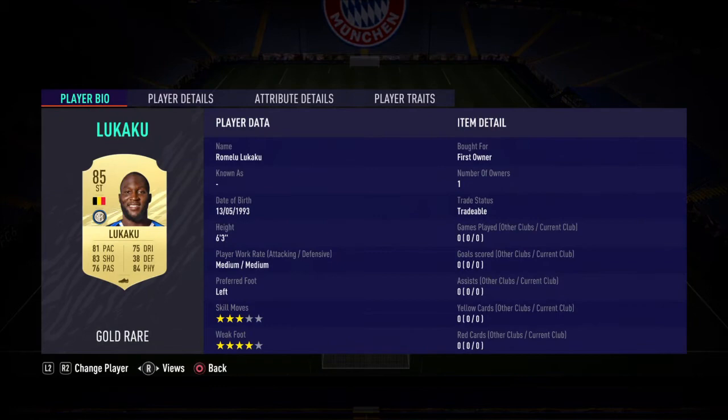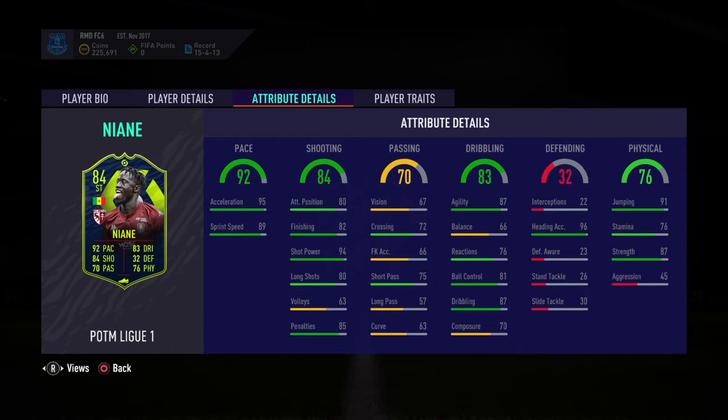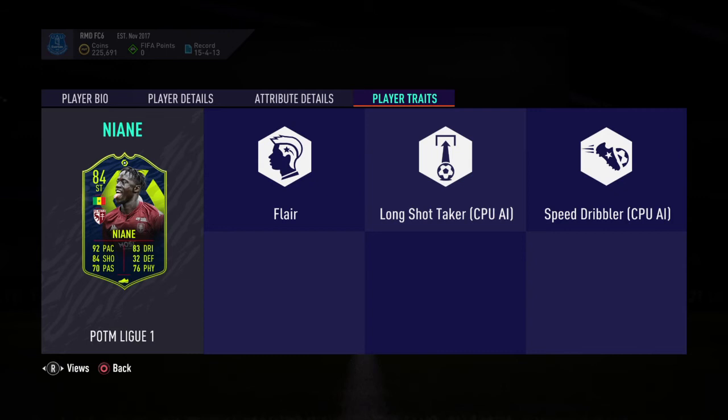I use packed Dukaku, which is 5k to 6k. And then I just bought Verratti for 11k for my League 1 player. I want to show you Niani's stats. So he's a three-star, three-star. He has 95 acceleration, 89 sprint speed, like 92 pace — crazy. 90 weak foot jumping and 96 heading. So having this dude in is just going to be meta. Player traits: he has flare shot, long shot taker, and speed dribbling.